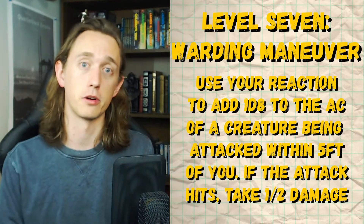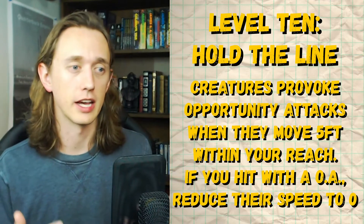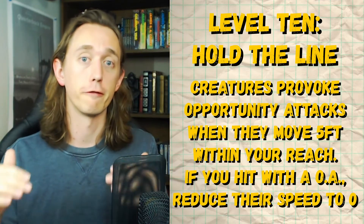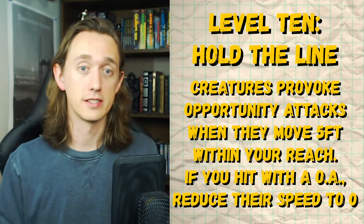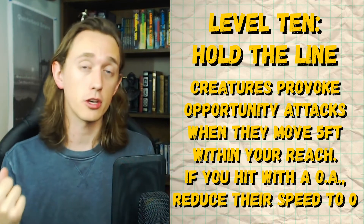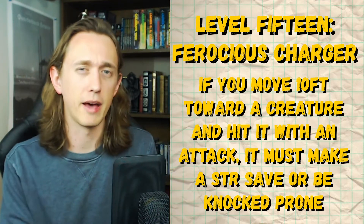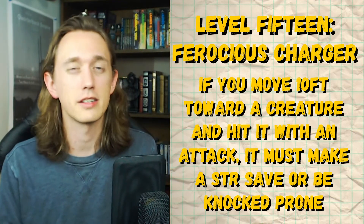Especially if you're really trying to keep a specific person alive. Hold the Line is honestly a great ability, especially if you take Polemaster. It takes some of the abilities of Sentinel, like being able to stop somebody in their tracks — reduce their movement to zero when you hit them with an Attack of Opportunity — and it also gives you the ability to make an Attack of Opportunity on somebody if they move five feet within your reach. So now with this ability and Polemaster, we can make an opportunity attack when somebody enters, leaves, or moves within our reach, which is wild. Ferocious Charger is probably the most lackluster — the ability to knock somebody down is great, but they still have to fail a Strength save and you have to move ten feet beforehand. It's not terrible, but it's not great either.